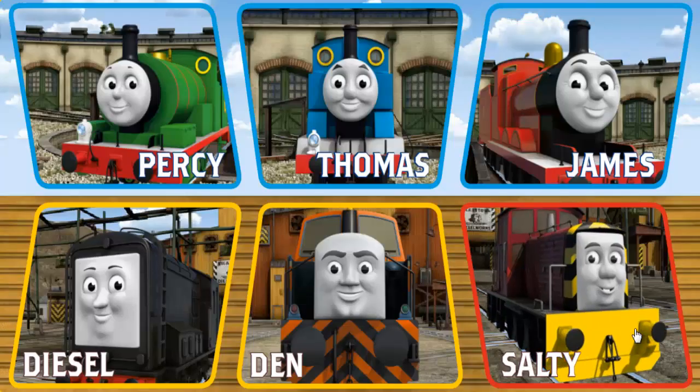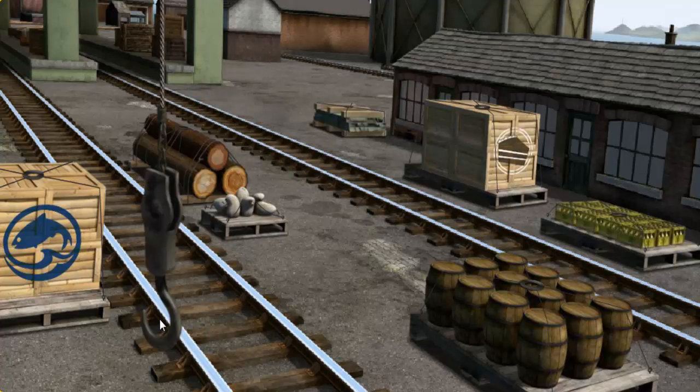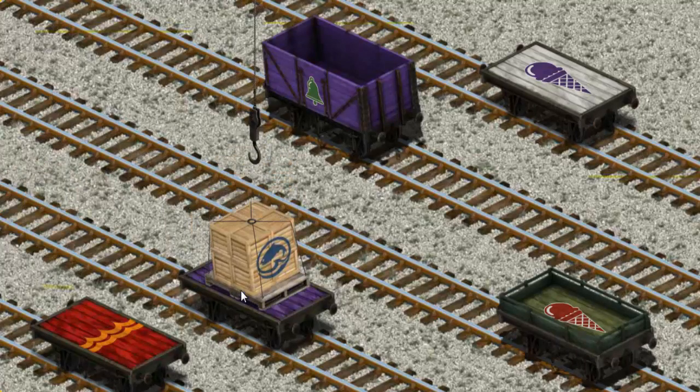It's a busy day at Brendam Docks. Thomas and his friends have many deliveries to make. Choose who will make the next delivery. Diesel must deliver the crates of fish to the fair. Show Cranky where the crates of fish are. That's it! Let's lift and load. Now the cargo must be loaded. Show Cranky where the purple flatbed with a yellow number 3 is. You found it!